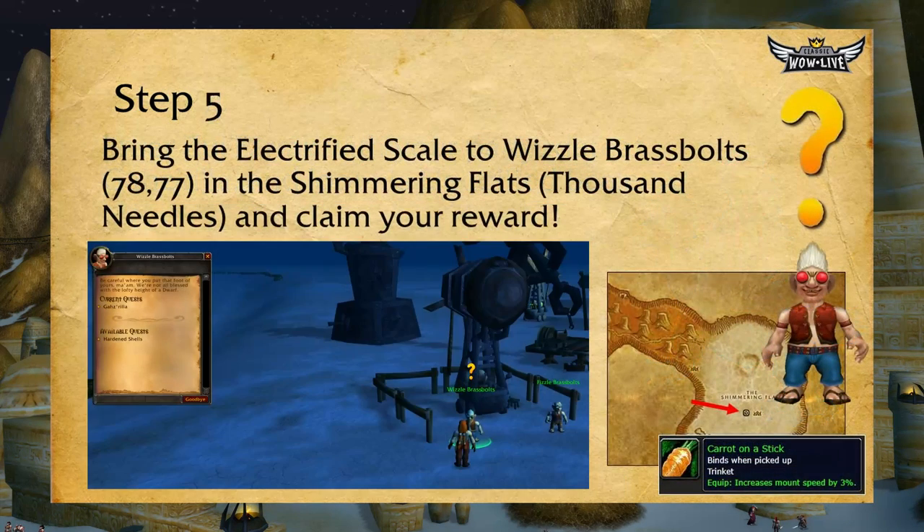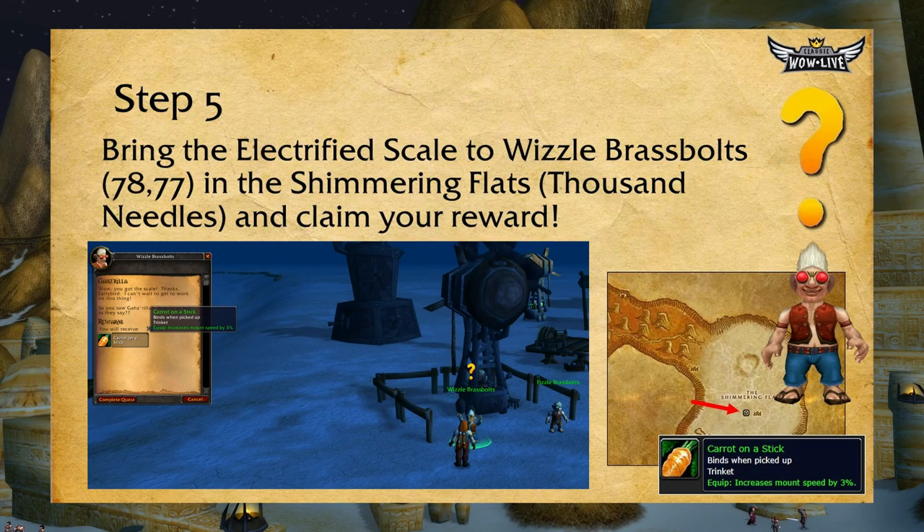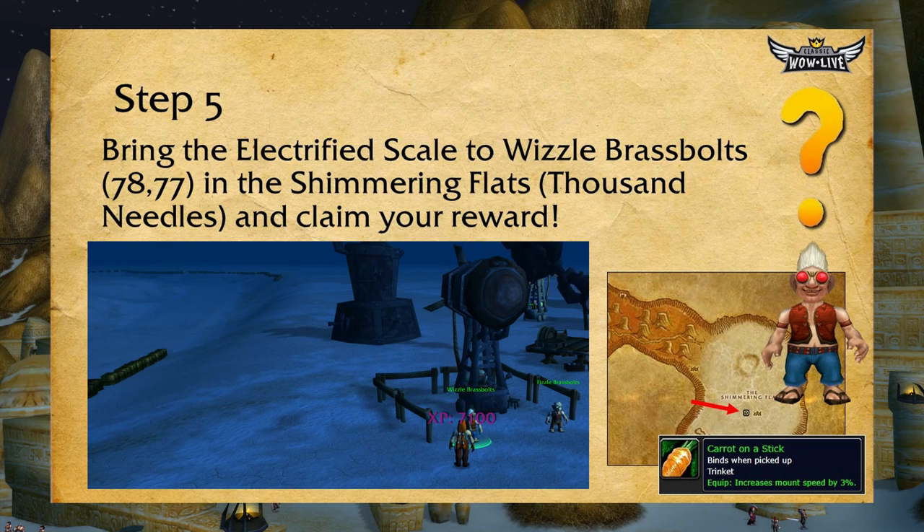Now, with scale in hand, you can finally head back over to Wizzle Brassbolt at coordinates 78, 77 in the Shimmering Flats in Thousand Needles and claim your reward — the Carrot on a Stick. Congratulations, you've done it! Now let's briefly go over a few pointers.